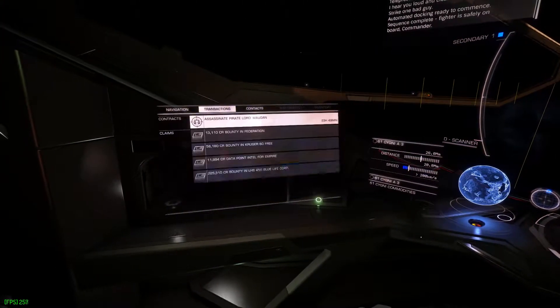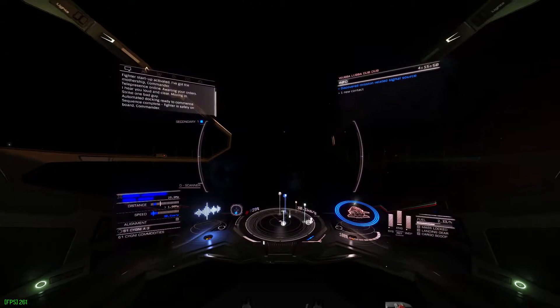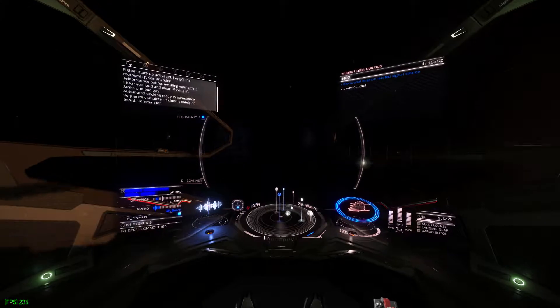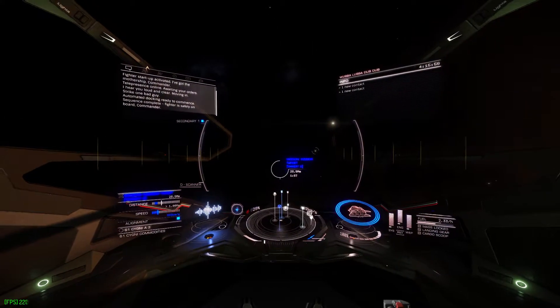And there we have it — it will show up on your navigation panel. All you have to do is lock the target, use your compass, fly to it, and it will show up on your navigation panel. Drop out like you would any other signal source.